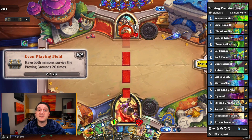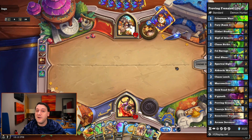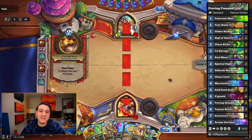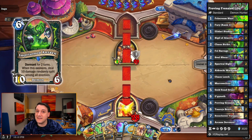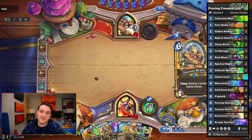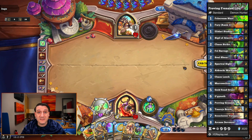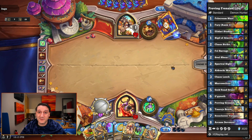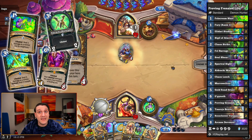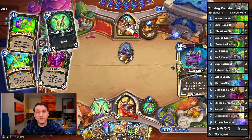This deck was built specifically so that all eight minions we could potentially pull from Proving Grounds will be guaranteed to survive hitting each other. Unfortunately, as Imprisoned Antion doesn't give progress when you pull it, we went ahead and cut that from the deck. However, there are some very unusual inclusions that turned out to be really good. First off, we've got a little bit of a lifesteal package together with Ilganoth, who's guaranteed to get four damage in on the opponent's face when pulled off of Proving Grounds.